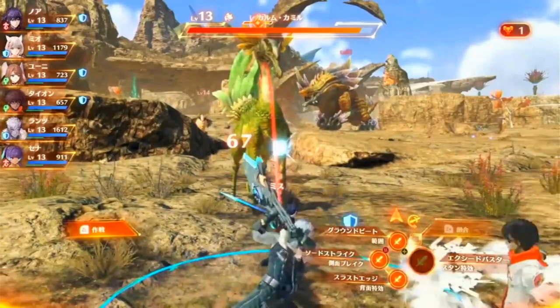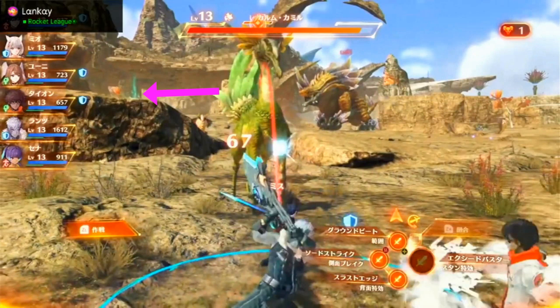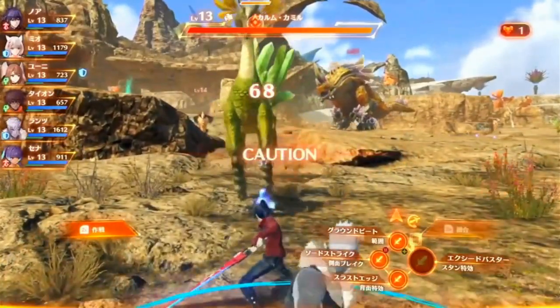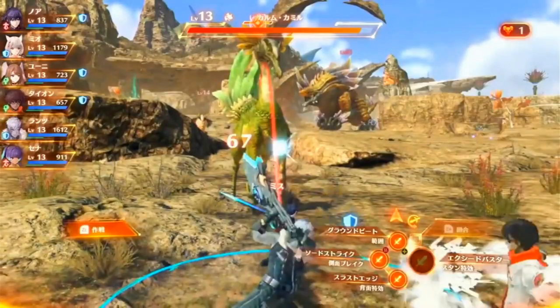I just noticed something — up here on the rock above the tactics menu there's a glowing green spot. Maybe that could be like a quest item — in Xenoblade 1 the little item orbs were blue for collection spots, but whenever there was a quest item it would be red. So maybe in Xenoblade 3 instead of red or purple it's green and has a little flare on it to better signify a quest item or make it more recognizable.